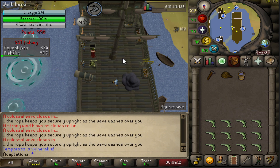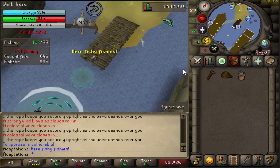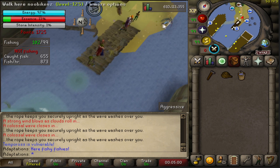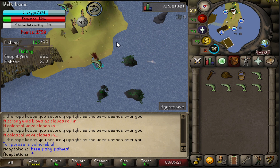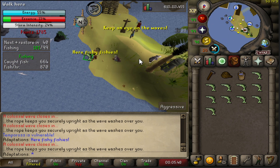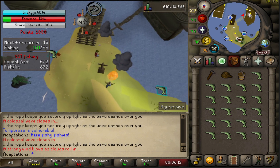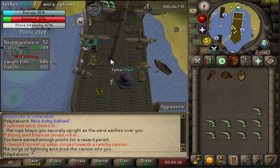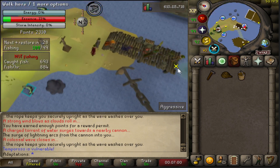I'd really recommend bringing an Infernal Harpoon so that some fish are automatically cooked for you, increasing your points per hour while you focus on catching fish and shooting Tempoross. You can get all the items you need on the boat. At 35 Fishing you get around 30,000 XP per hour with a regular harpoon. At 70 fishing: 62K with regular, 66K with Dragon, or 72K with the Crystal Harpoon. At 99: 70K regular, 74K Dragon, 76K Infernal, and 92,000 XP per hour with the Crystal Harpoon — really strong experience rates.